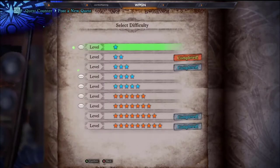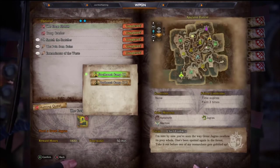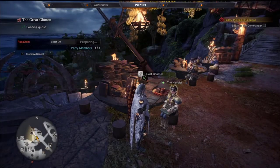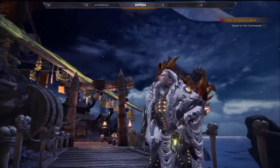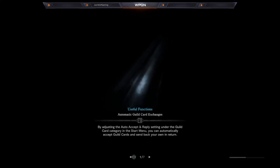We want to go kill Jagras. The thing about these weapons is they don't hit for a lot of damage on their individual hits, but they hit a lot — so that's what you're banking on. It doesn't matter how much you upgrade them; the high hit frequency is their strength.